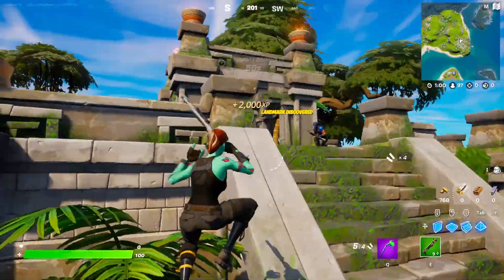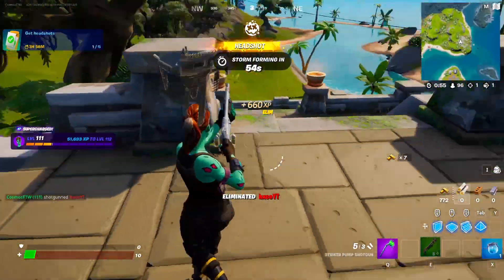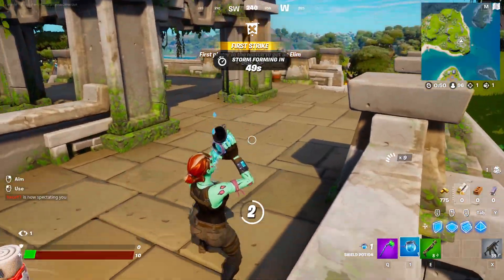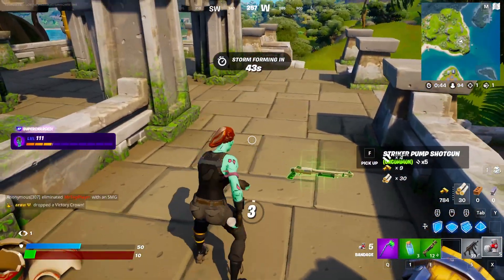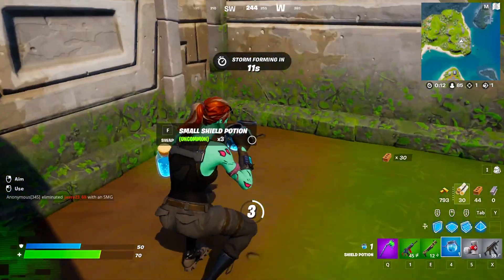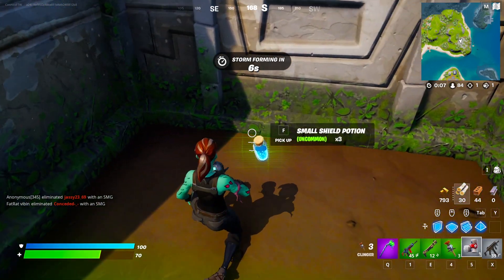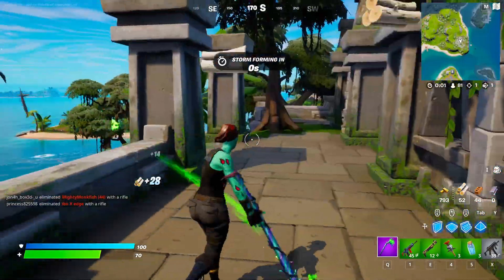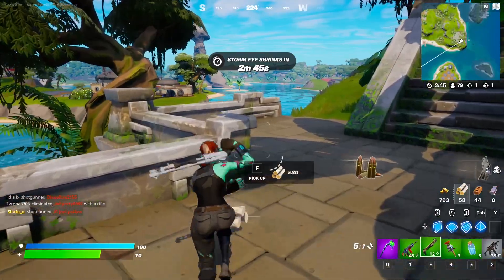The best skin in chapter one season one is going to be the Ghoul Trooper. There were a couple of other skins that definitely could have taken the spot as well, including the Renegade Raider which was very close. However, I think the Ghoul Trooper takes the cake because it looks a little bit better. There are also some other amazing skins such as the Red Knight and the Bright Bomber — really classic skins. But when I think of season one I think of the Halloween skins, and the Ghoul Trooper looks amazing.